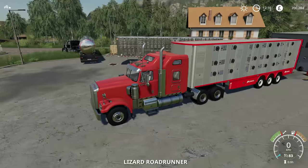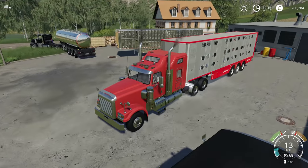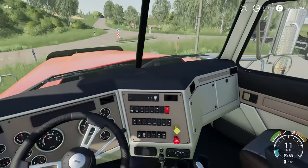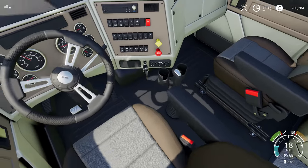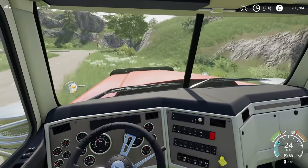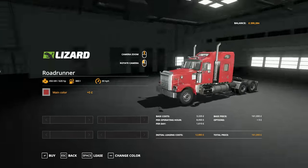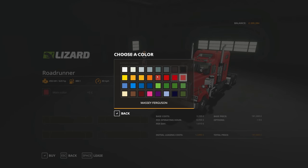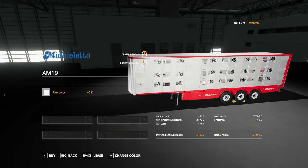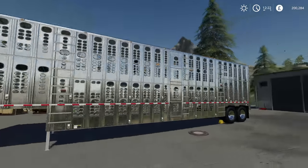We then have the Lizard Roadrunner — absolute beast of a thing. On the back we have the Michelin livestock trailer. Here is the interior view. In the store you can choose the main colour from all of those. It is 620 horsepower and £161,000. As for the trailer, that's the AM-19 and you can choose a different rim colour if you'd like to. We also have this other livestock trailer — another Wilson one, the Silver Star. No other configurations available.